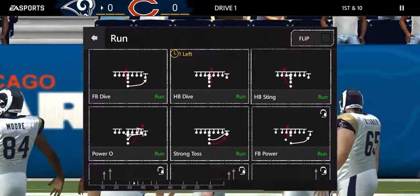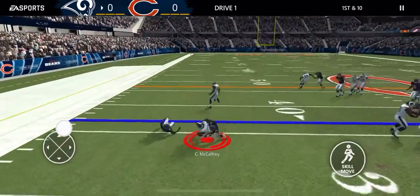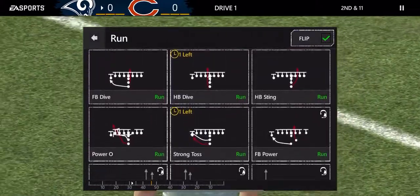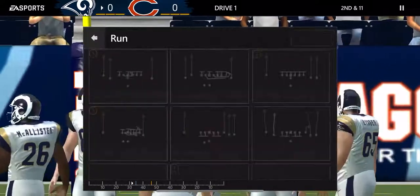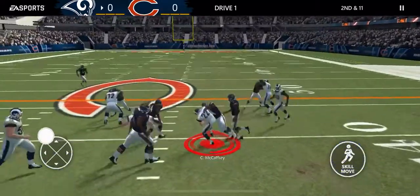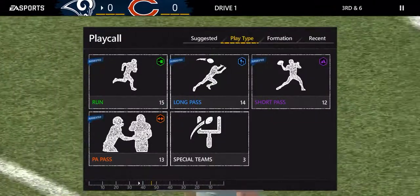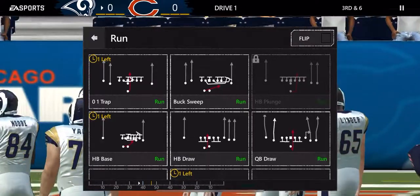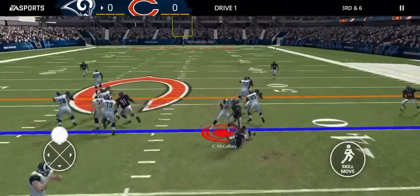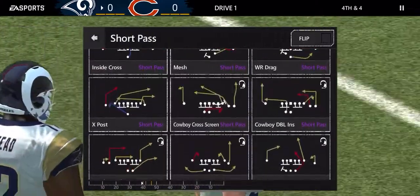I've used basically three of my best plays, so I'll go with toss to test it - doesn't look like it's gonna get very much. Second and 11, I'm backed up. I'll go back to plunge since I haven't used it in a minute. Decent run, third and six. Normally I would pass here but I'll run for the sake of the video - trap - and I can't pick up the first down. Fourth and four.